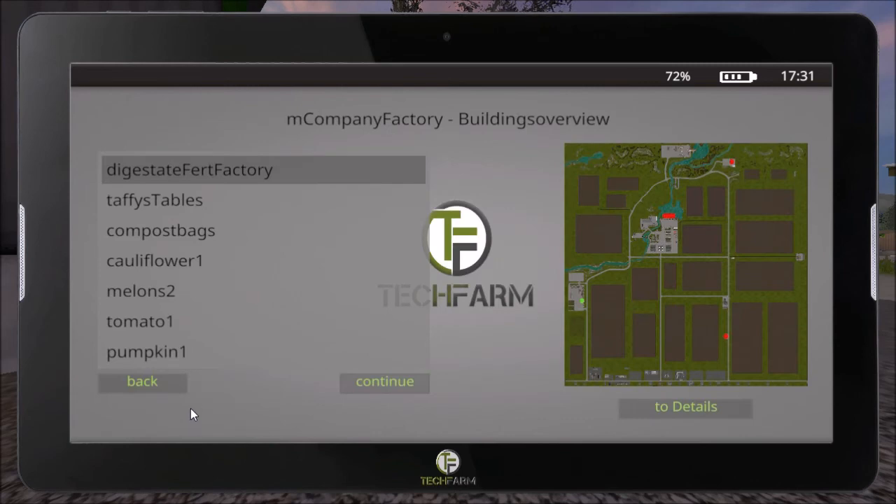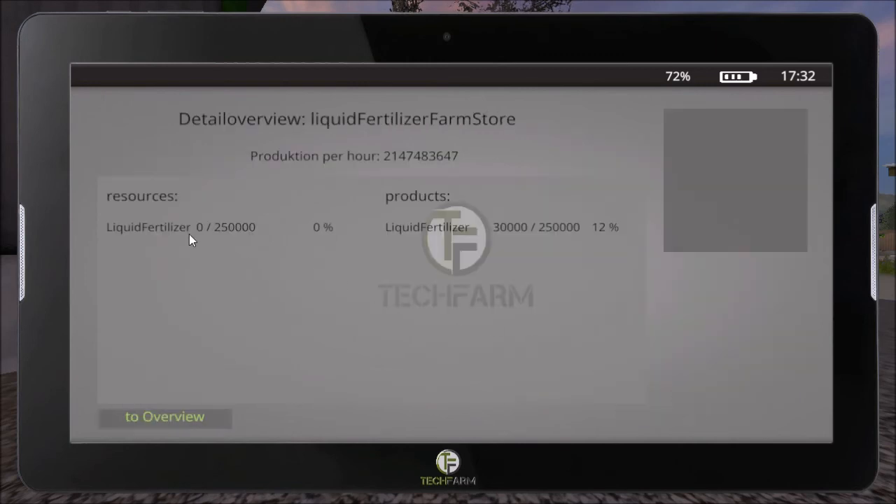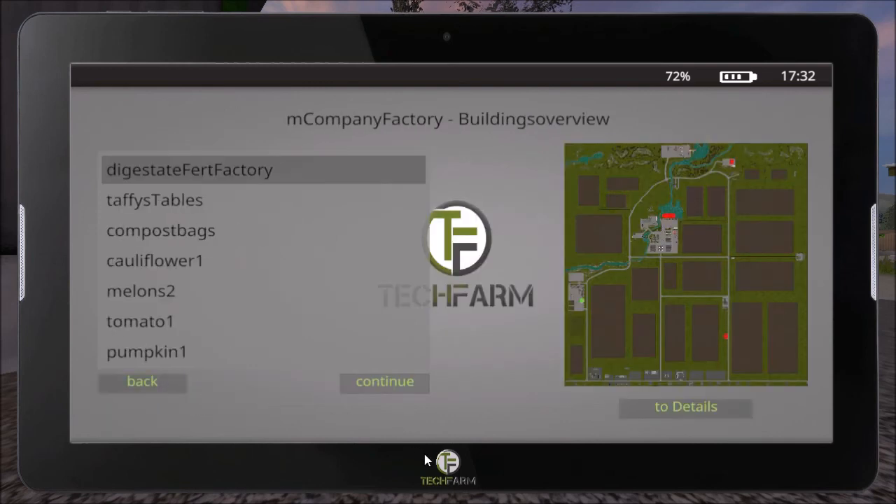It shows you on the map where all the factories are. The compost bags if you want to do it that way. Your greenhouses are all up here in the map along that back wall along the fence line. All your store points are on the map as well — they're in red there, but when you click on them it shows you where they are. Go to details and it's just a holding.